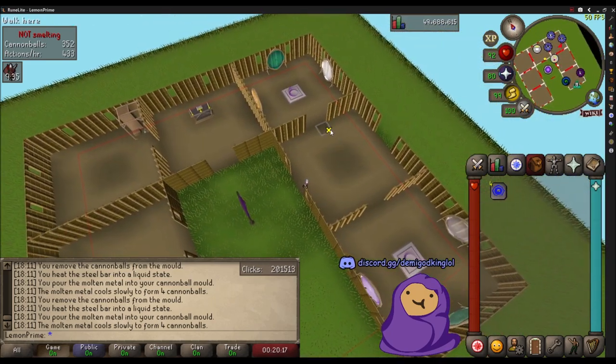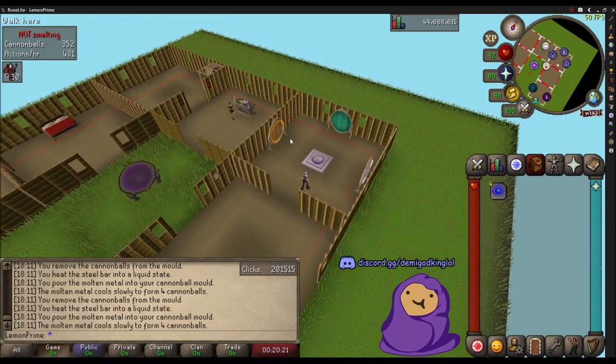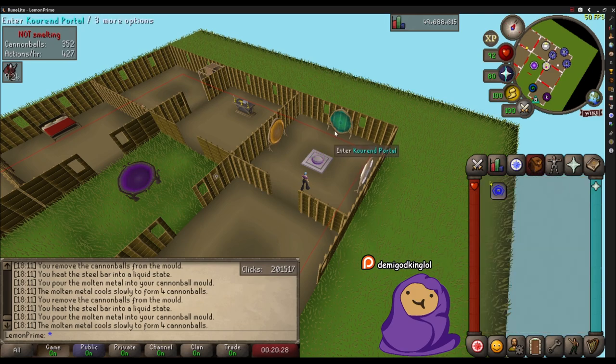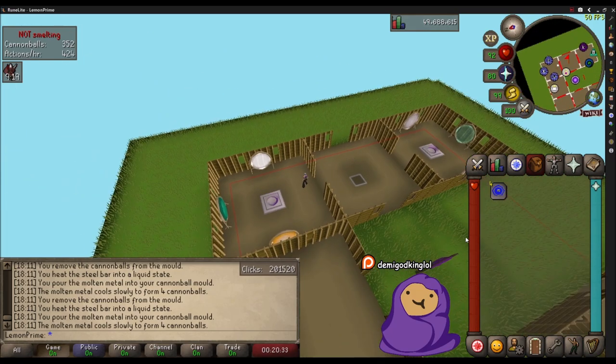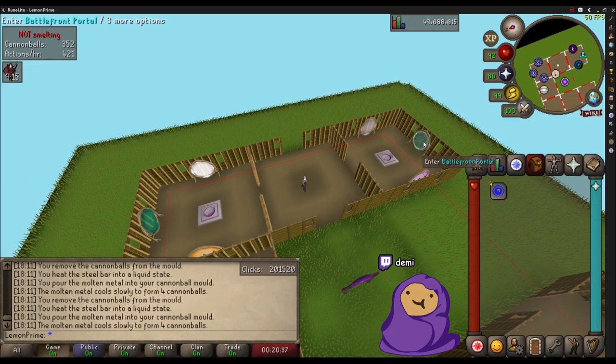You can direct the portals to wherever you want. The way I chose where to direct mine was by figuring out where I was going most often for my personal use. I've been doing a lot of slayer and basic training, so for my slayer tasks I always get sent to the Catacombs of Kourend. The battlefront portal takes you to Konar, and the Kharyll portal takes you to the Slayer Tower.